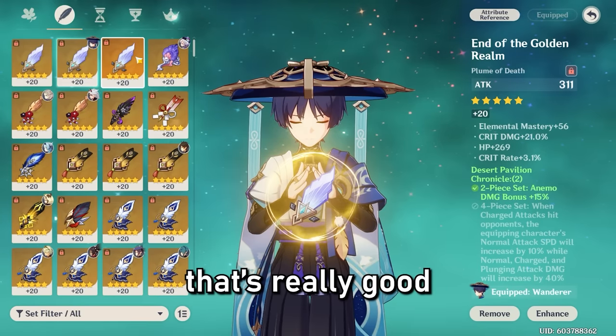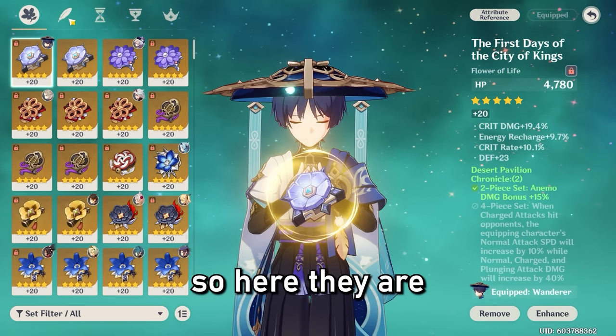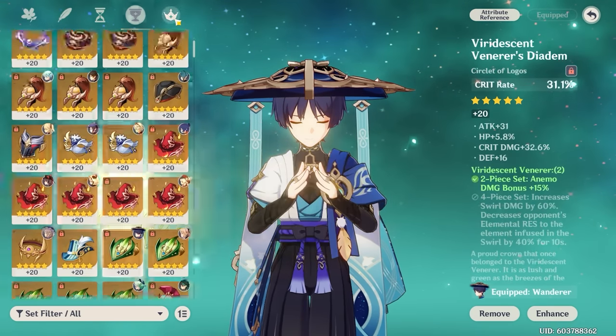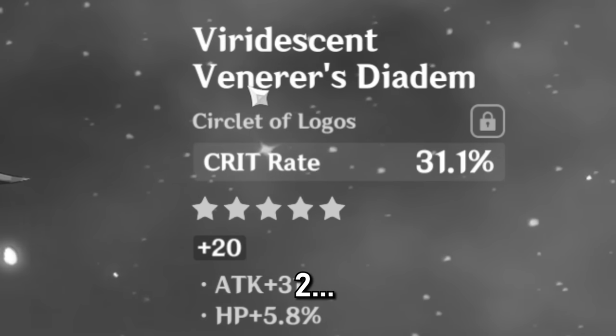I think I needed this for the Wanderer — that's really good luck for the first run. Let me show you guys my Wanderer artifacts. This is my flower, this is my feather, this is my sands, and this is an off-piece for my goblet. I have some pretty good crit damage from my current setup.